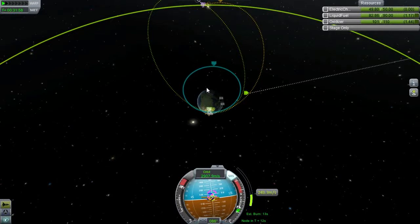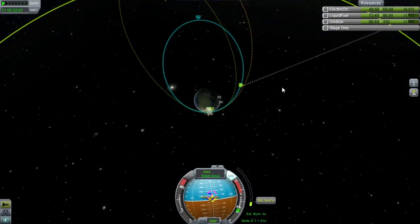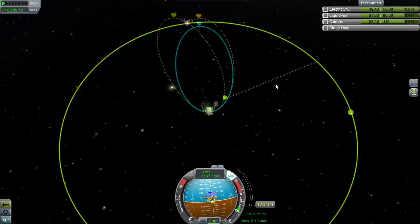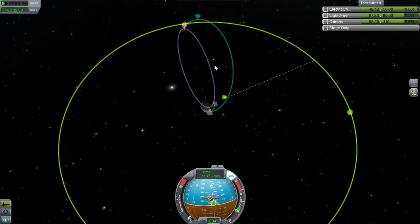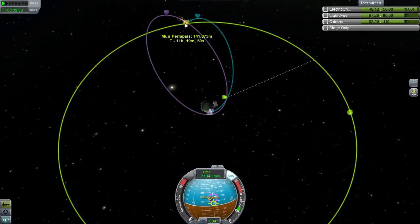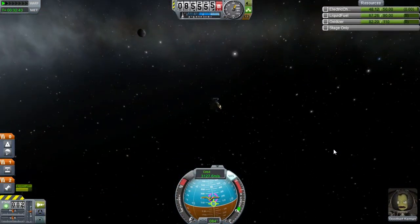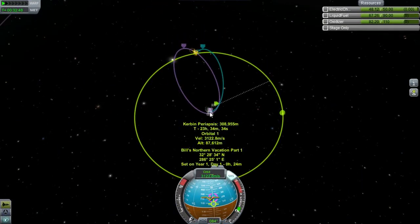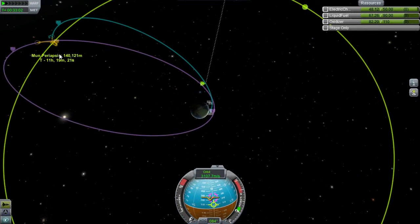We might be able to do this. LV-909s are weak, but it doesn't have to push a whole lot of mass. We're coming up to completion - let's throttle down a bit, try to get this as exact as possible. Took that a little too far, but we have the fuel so it's okay. So we are on a trajectory to the moon, and that will get us back with a periapsis of about 310,000. We have an encounter with the moon with a periapsis of 140.